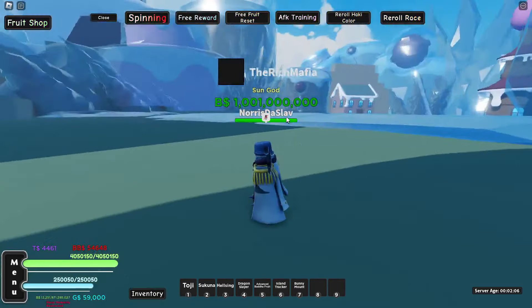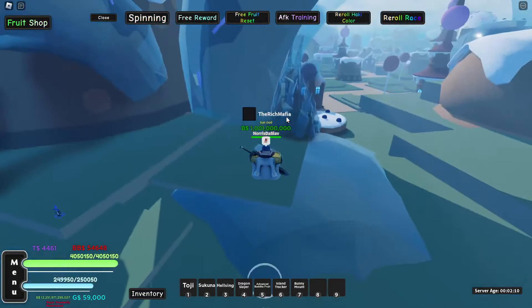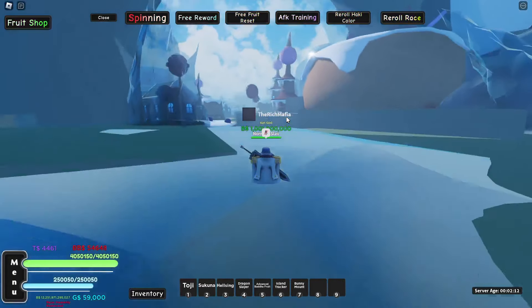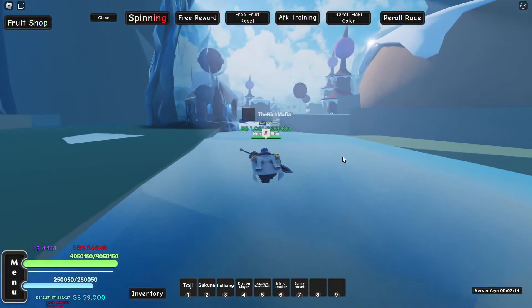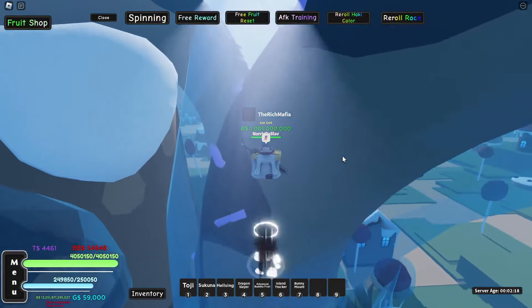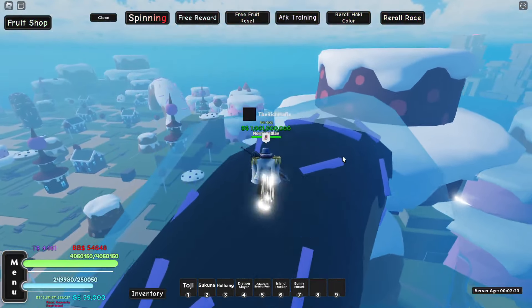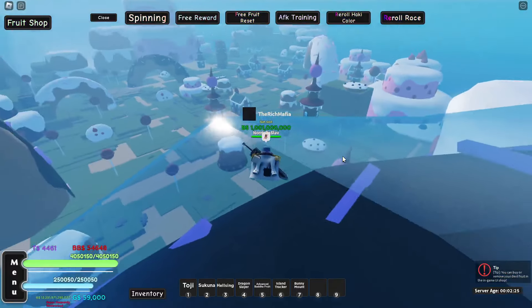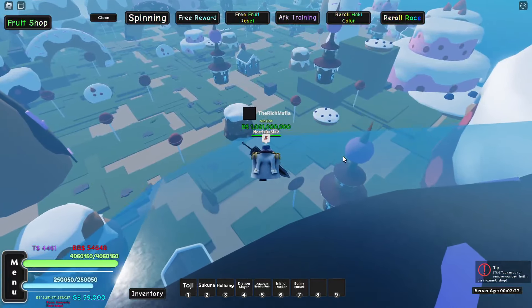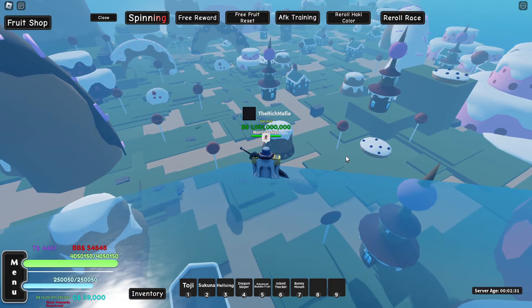And then the next step: once you get those two things from the Raid, you want to come back to Whole Cake and stand on this island for ten minutes. Then there's an unknown percent chance that another Raid will spawn — it's the Doe Prince Raid, or the Doe King Raid, something like that.